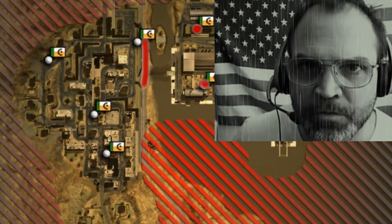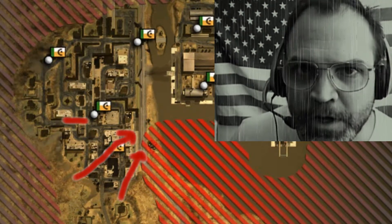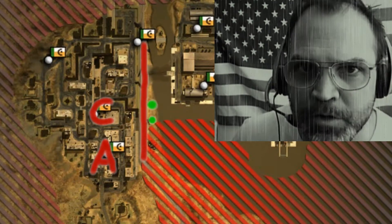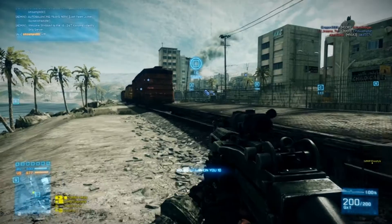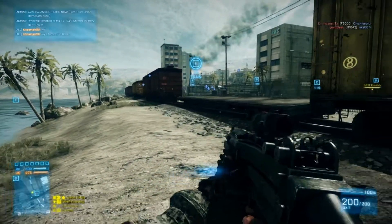The train tracks define our defensive line. My enemy is on the other side of the tracks and my men will position so that they're overwatching the approach from Alpha and Charlie. Here's how we do it. Spawn in on me. The objective is to stop the enemy from moving across the train tracks and to hold Echo.